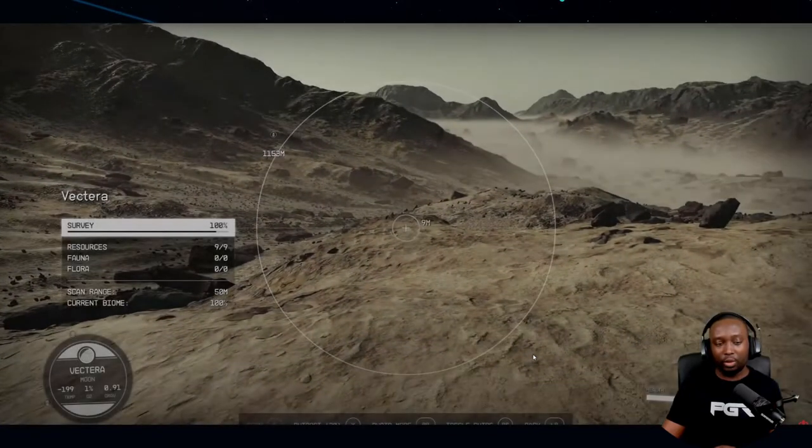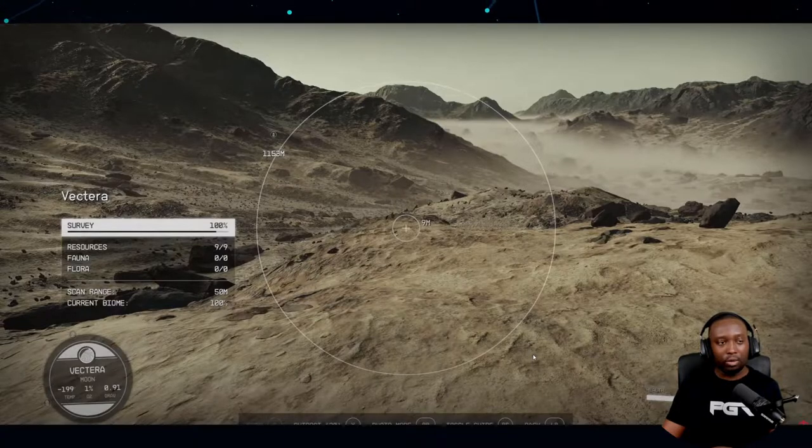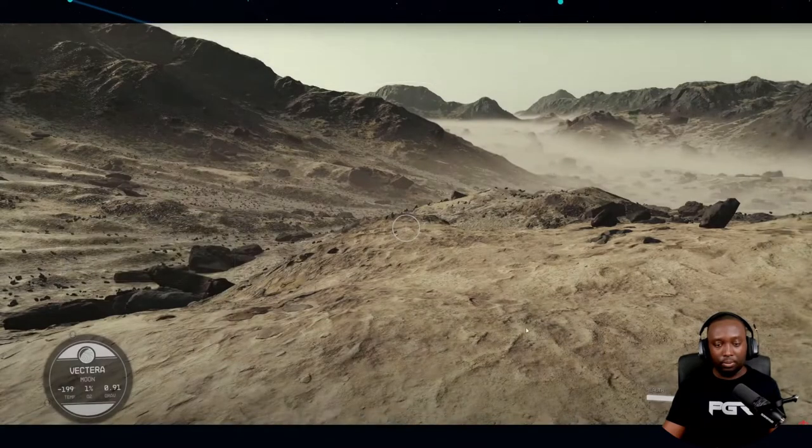So initially right here you can see that they selected what looks like a planet or moon called Vector — it's cold temperature, and you can see the gravity details. It's fully surveyed, so there's no fauna and no flora on this planet. But there are a lot of resources here, which is something you're going to need to consider when building a base.